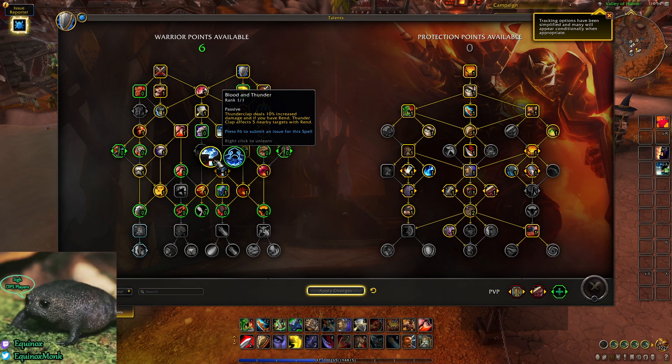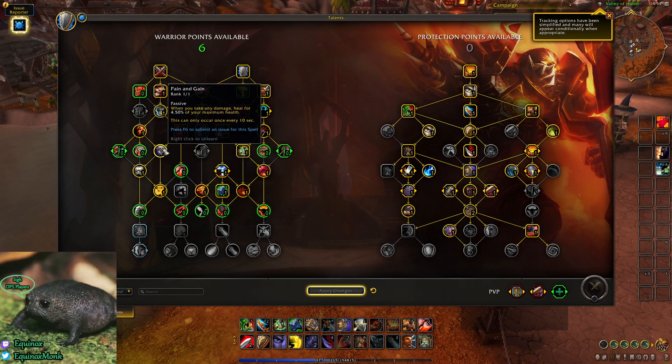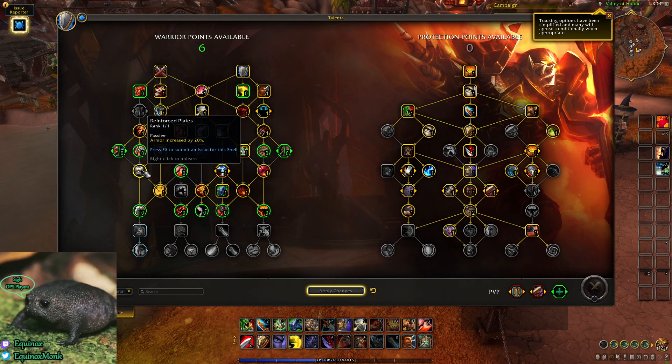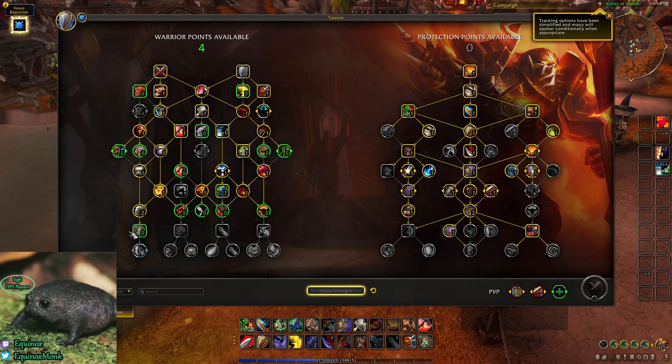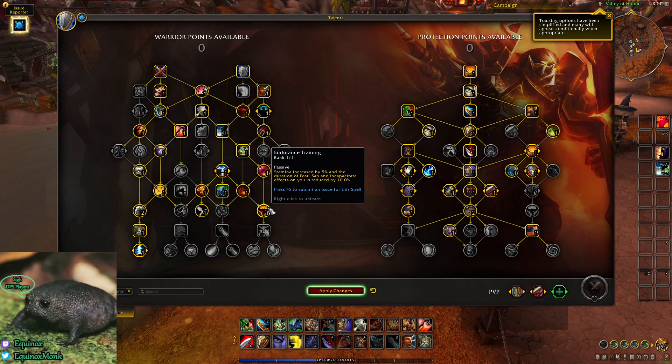We take Blood and Thunder because we're going Rend in the Glass tree. Then we go Reduce Cooldown on Pummel and Shield Slam, Pain and Gain, and Reinforced Plates for 20% Armor — really good. Then I do 2 points in Armored Teeth, 1 point in Avatar, and 1 point in Unstoppable Force. Then 1 point in the talent that gives you 5% Leech, and 1 point in the one that gives you 5% Stamina.